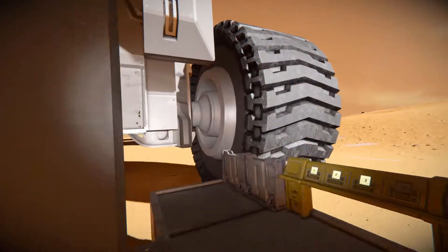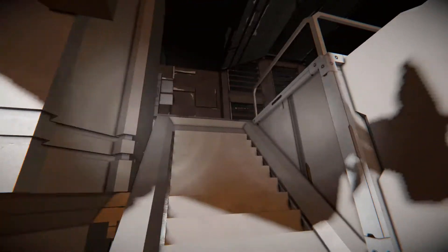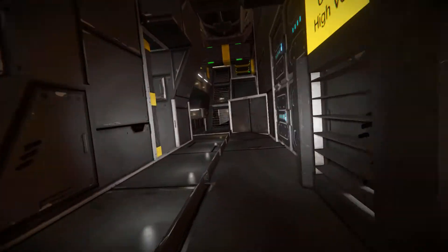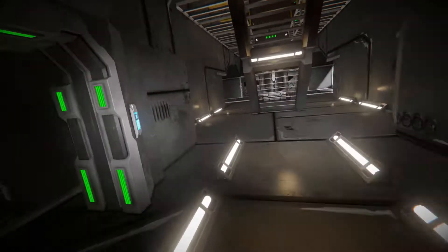As soon as you get onto it, it will just automatically raise up, so you only have to press a button if you want to go down. Now we come all the way over to the front of the ship. There is a little bit of a danger zone right there - that gap is so the ship has a little wiggle room so it can go over terrain without completely breaking.